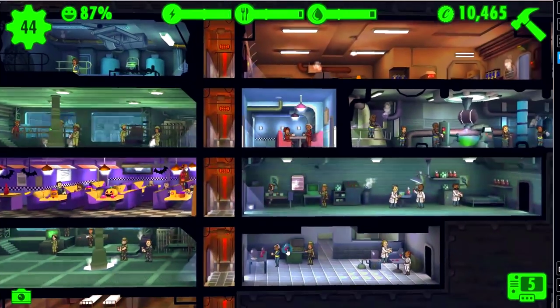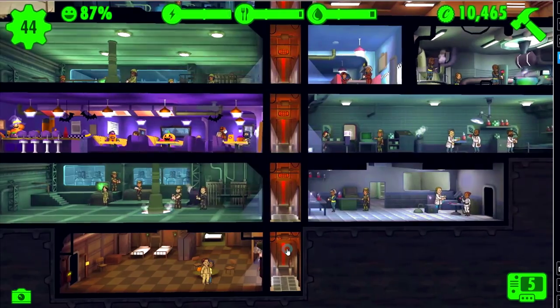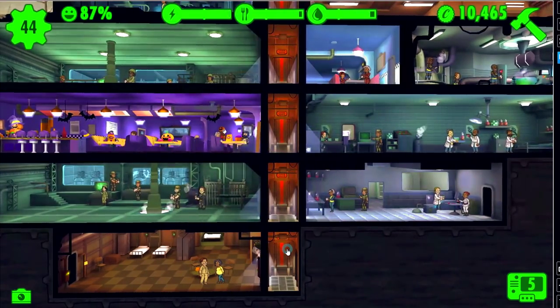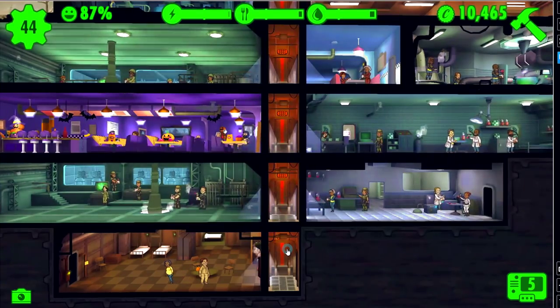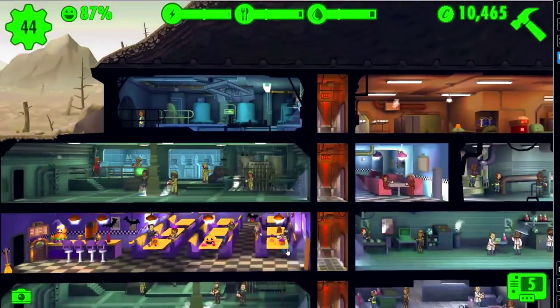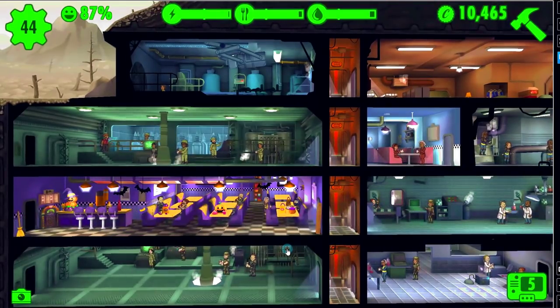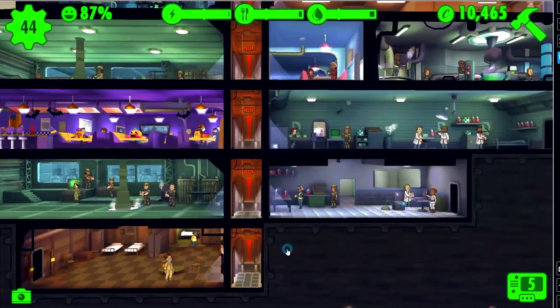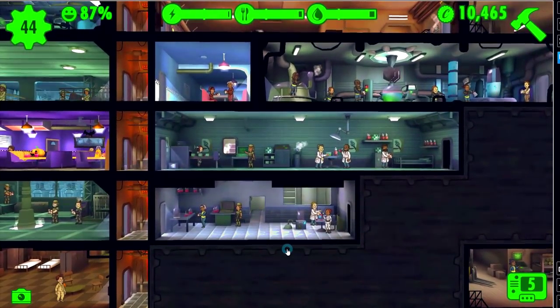These vault dwellers need a little bit of assistance, or they need overseeing, because after all we're playing the overseer in this simulator. I have about 11 more dwellers than I did when we left off in the last episode. We essentially, at the end, built a med bay which is right here.